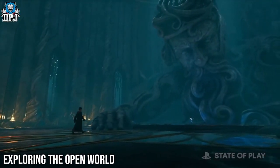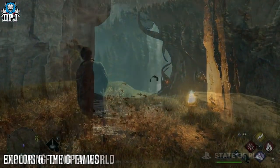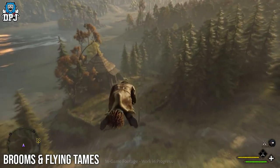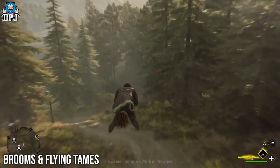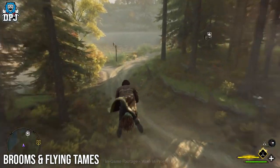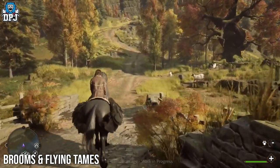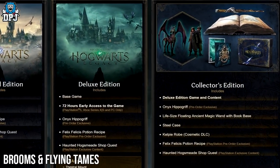Exploring the open world is something we all cannot wait to do, and you will be able to fly on brooms. Brooms haven't really been spoken about that much — we know they're there and kind of how they work, but upgrades haven't been properly showcased yet. Exploring the open world isn't limited to brooms either, as there are mythical creatures you can fly around on. We know of the Hippogriff, which looks fantastic, and there's also a pre-order bonus of the Onyx Hippogriff, as well as the Thestral which you get if you pre-order the deluxe edition.